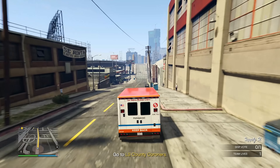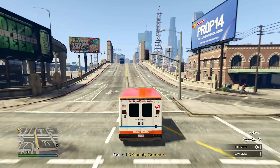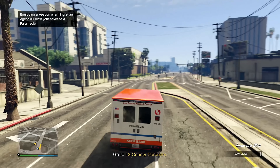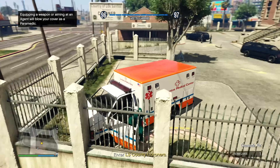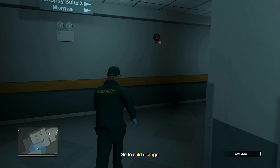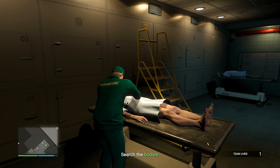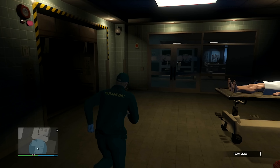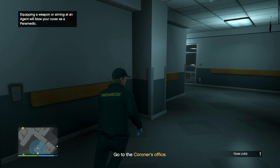A lot of people think Server Farm is one of the hardest missions in the game, but I usually don't have issues with it. This one is buggy — every time we get into the helicopter it's very annoying to lose the cops. I've made it to the coroner's office; we need to go to cold storage and search bodies for a hard drive.